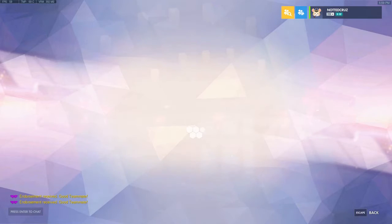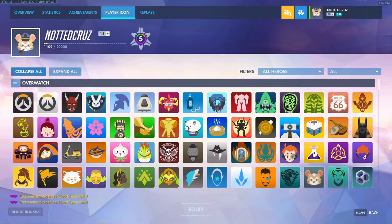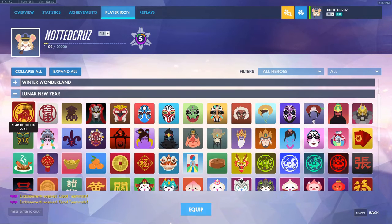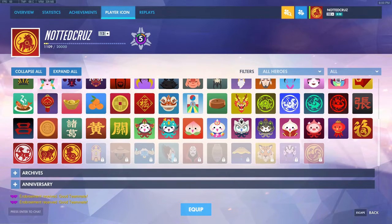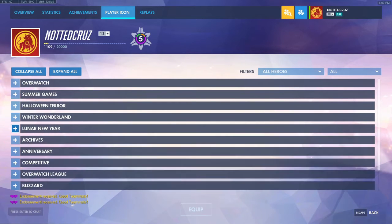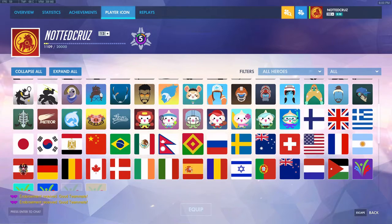There are also some player icons of course, as always. Let me collapse them all and go to the Lunar New Year. This is the Year of the Ox icon. And then also: Dragon Head, Wanderer, Bull, Magpie, Imperial, Stone Faced, Bandit, Tiger, Serpent. I can never get Year of the Rooster 2017. Unfortunate. I don't remember where that Wrecking Ball one is, but I'll find it later — it's no big deal.